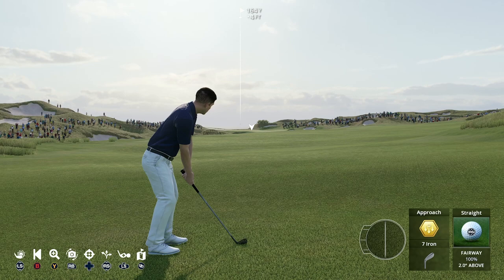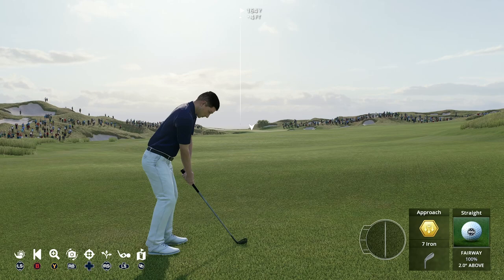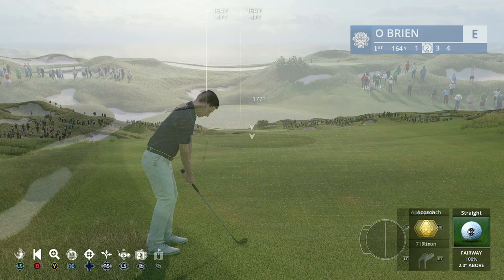Pay attention to your lie. If there's no grid telling you where the ball will go, look at your club and your player's feet. If the ball is above your feet it's going to shoot off to the left. If the ball is below your feet it's going to shoot off to the right. Just remember: ball above feet goes left, ball below feet goes right.